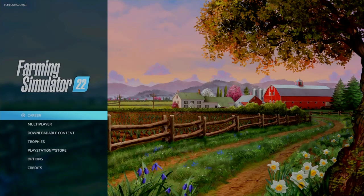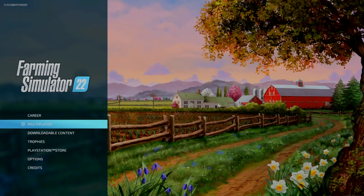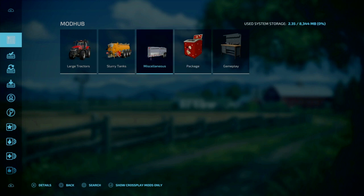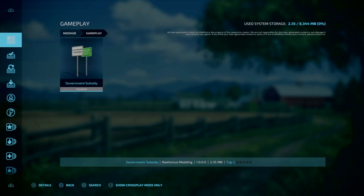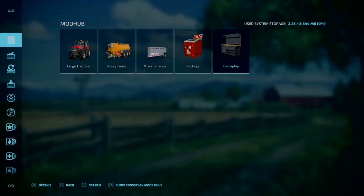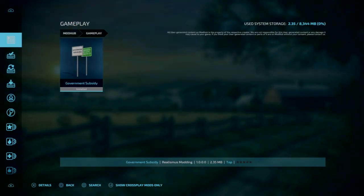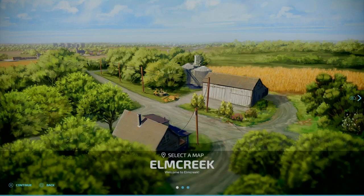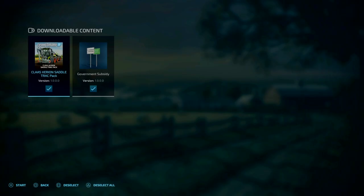What's the crack everyone, Depth Simulations here. No, the thumbnail is not made up — it is here as we can see. Government Subsidy Sign realism is modding. Just jump into your downloadable content, hit gameplay, there it is, install it. Obviously when you load up a game, we're just going to do one here, nice and quick.